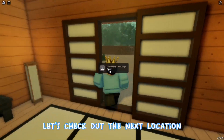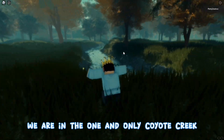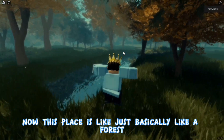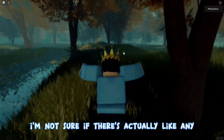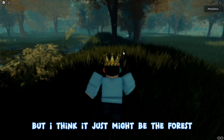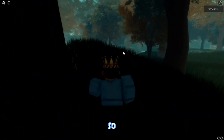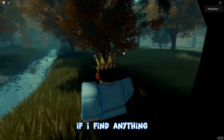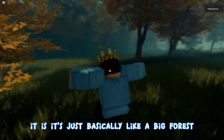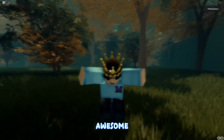For this next location we are in the one and only Coyote Creek. This place is basically like a forest — I'm not sure if there's anything specific here so I'll walk around and see. I checked out pretty much this whole side and there is nothing — it's just basically a big forest, but that's pretty cool because it is Coyote Creek.